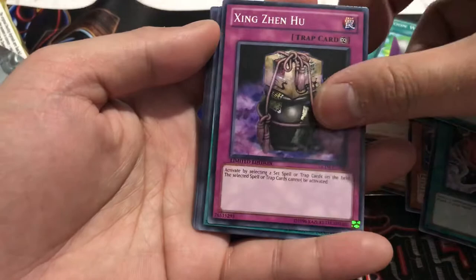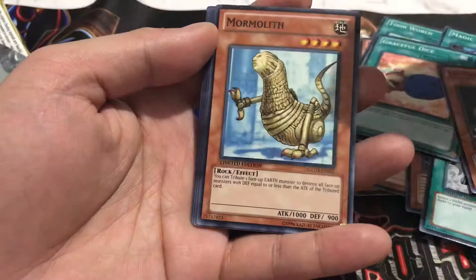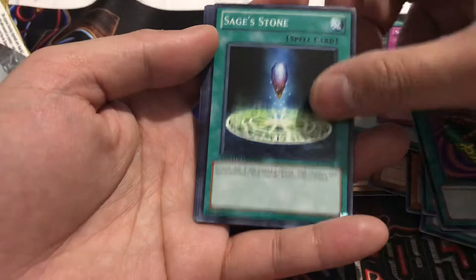Wicked Worm. Trade-in. Mormolith — this is ugly. Beast King of the Swamps. Skaldice. Eradicating Aerosol. Sage Stone. Sword of Dark Rites. Deck Devastation. Robin Goblin. Pendulum Machine.